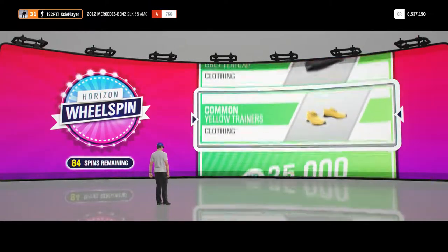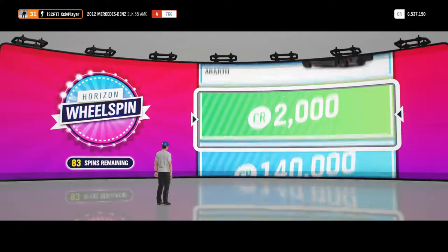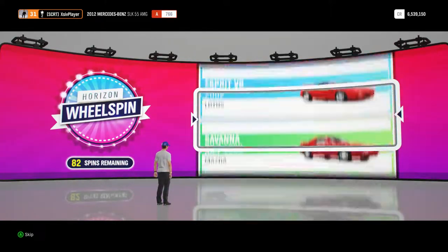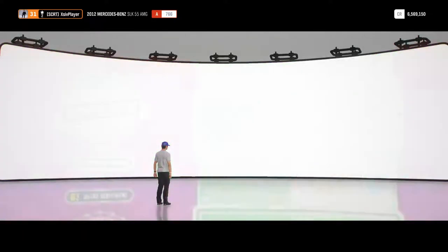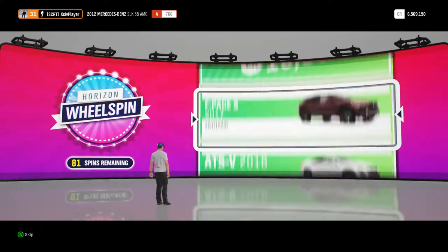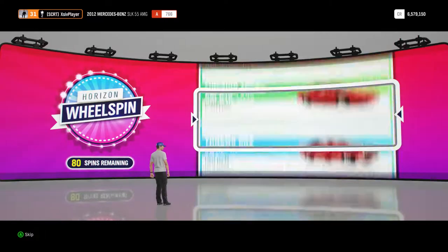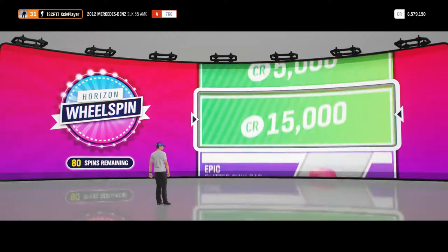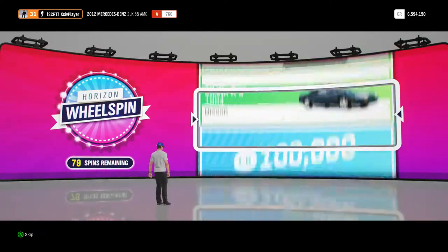Next up we have got some common yellow trainers, again straight into the collection, we will probably never see them again. 2,000 credits, swallowed straight into the bank account, not even noticing that going in. Next up we have got 30,000 credits, again straight into the bank, next up 10,000 credits there, again straight into the bank account. Next up 15,000 credits, again some more money for the bank account, not really noticing much change there.